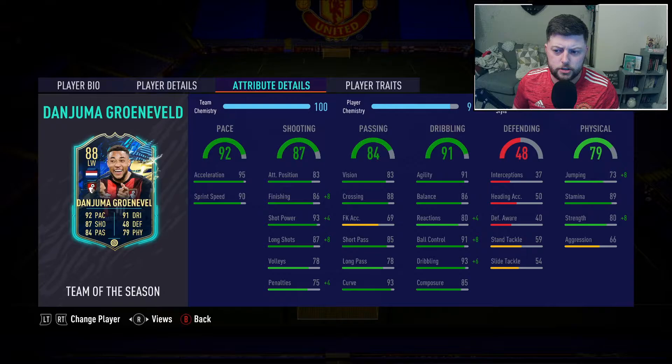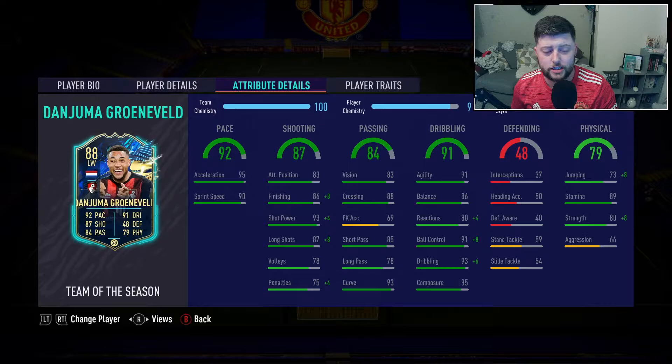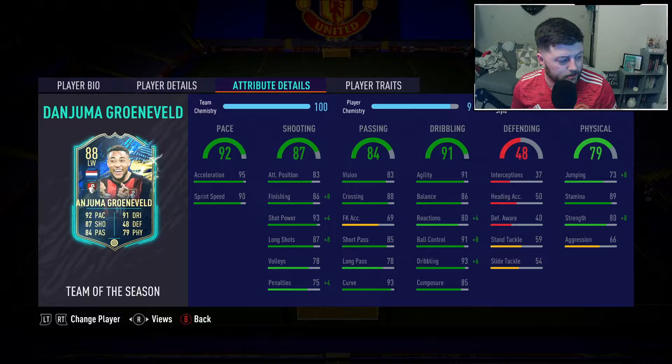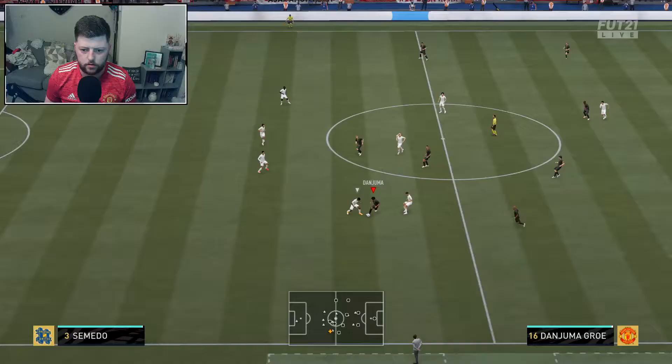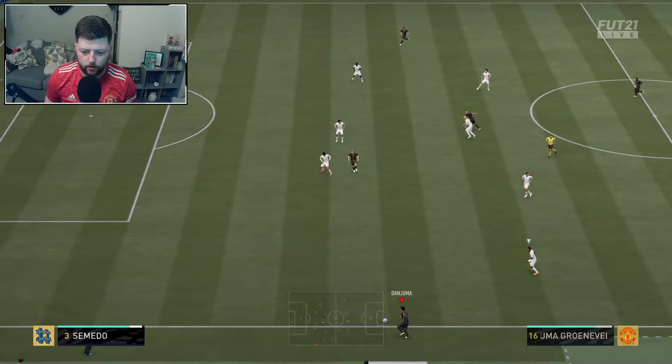We've gone with the Marksman chemistry style, which gets up his shooting, dribbling, and physical. It takes his shooting to 94, dribbling to 97, and physicals to 85. Composure is already nice, agility and balance are decent, great finishing goes up to 96, shot power up to 98, and long shots up to 97. He's got 85 short passing, 78 long passing, 88 crossing, and is right-footed with a four-star, four-star rating — very nice. Strength goes to 90, stamina is 89, and we get 99 ball control and dribbling.